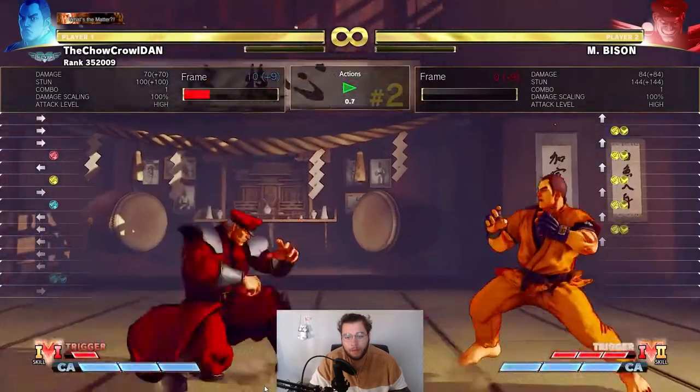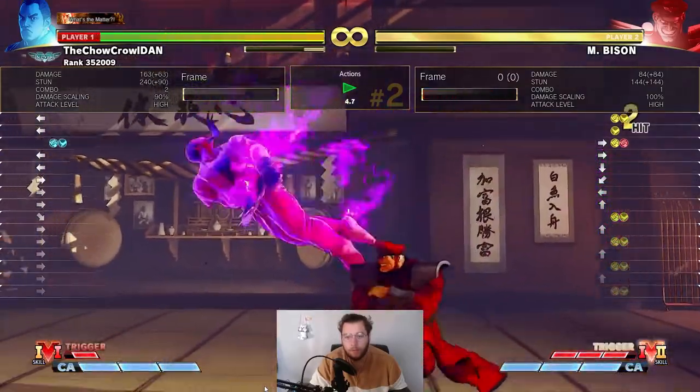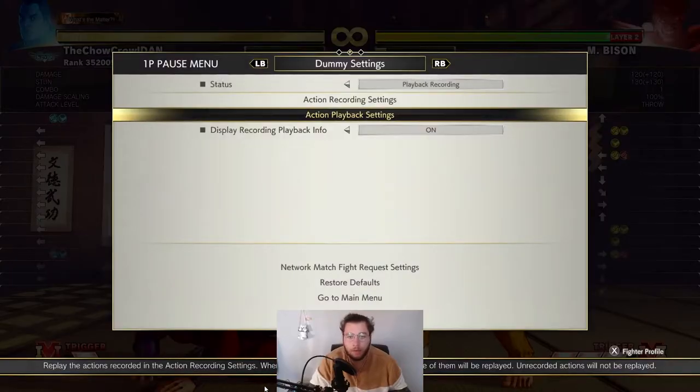A lot of Bisons will try to fireball and then do the V-Skill 2, making you guess wrong. But what you can do is just throw him — you become invincible to the fireball. So just throw him, be invincible, that's the end of it. Super simple.